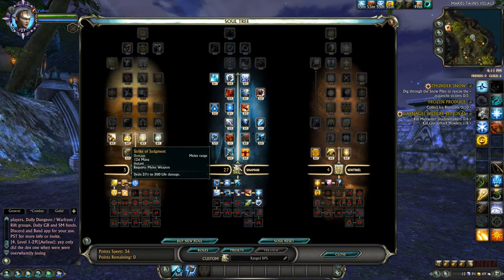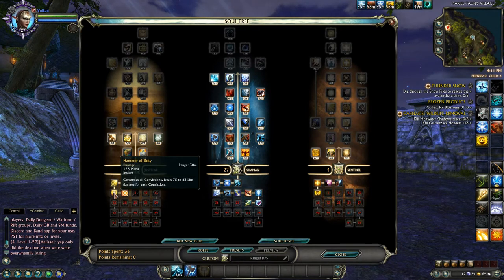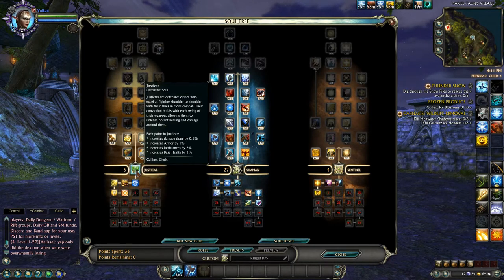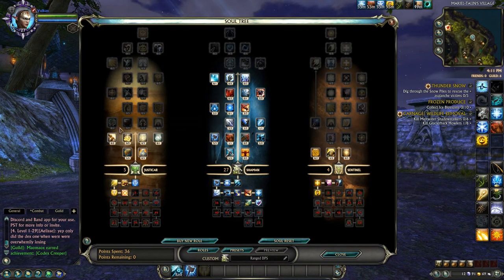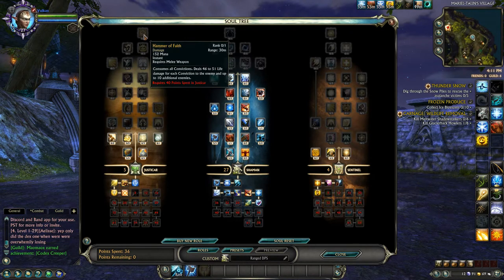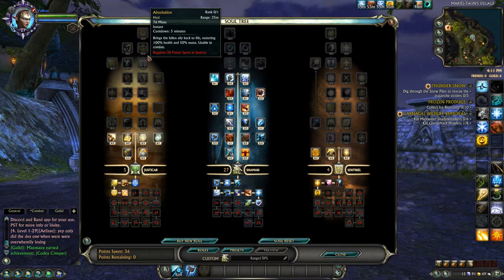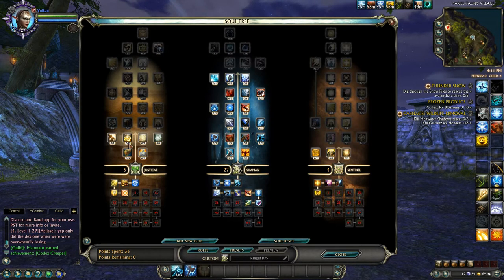Some key Justicar abilities: Strike of Judgment is your spammable ability, Bolt of Radiance is your ranged ability, and Hammer of Duty is a ranged conviction consumption ability. Convictions are points built up when you use Justicar abilities, capped at four. You use convictions for different things - self-heals, blocks, and Hammer of Faith which consumes all convictions for an AoE burst. This is actually what I plan to main at level cap - I plan to be a cleric tank.